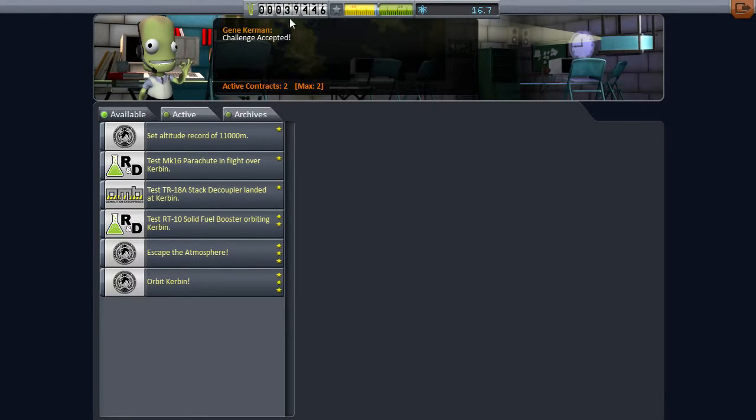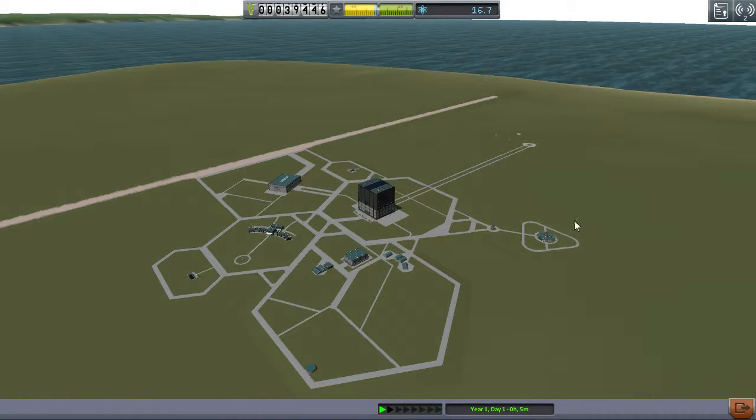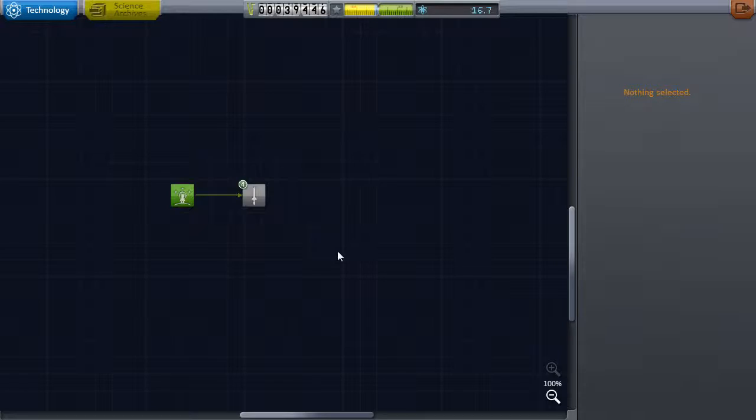Let's accept both contracts. Alright, that gave us quite a bit of money. So we want research and development.